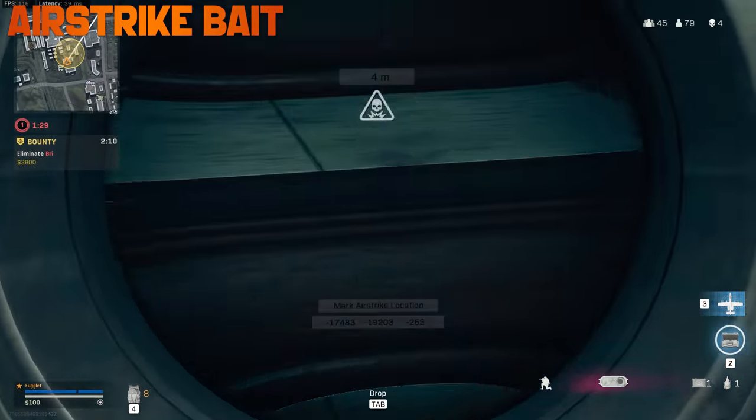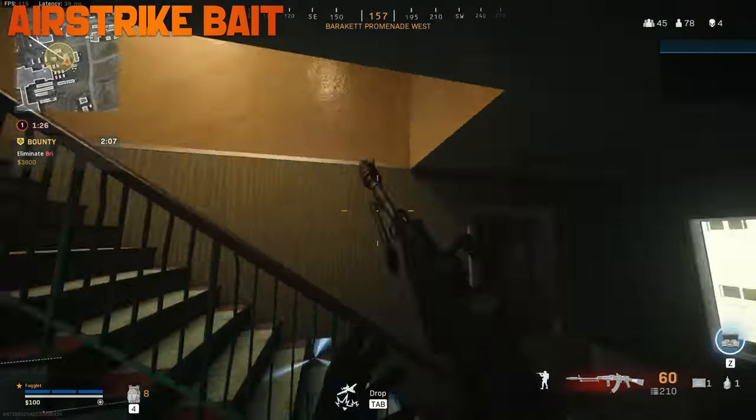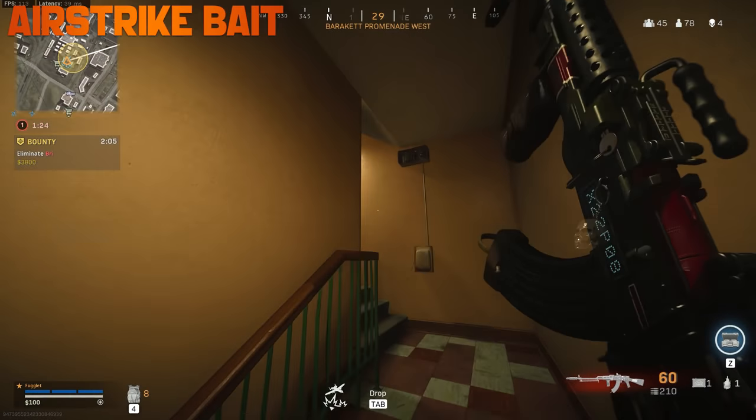A good way to get people off of rooftops is using a fake airstrike while you're inside the building waiting for them to come right into your trap.